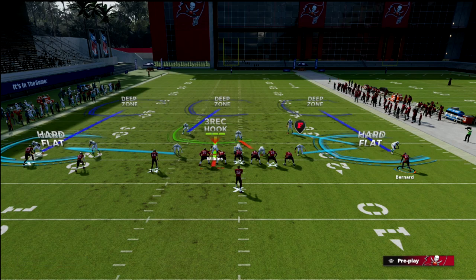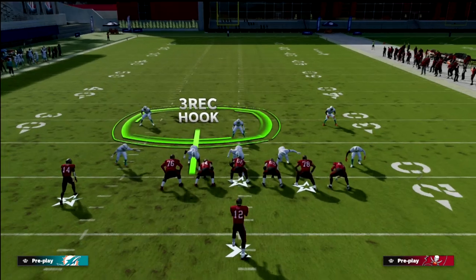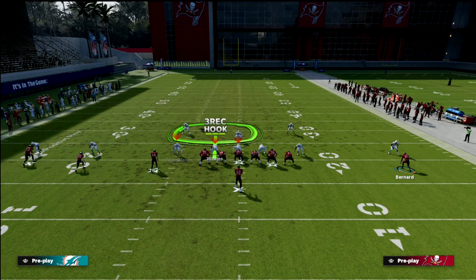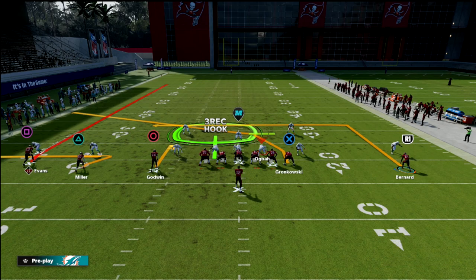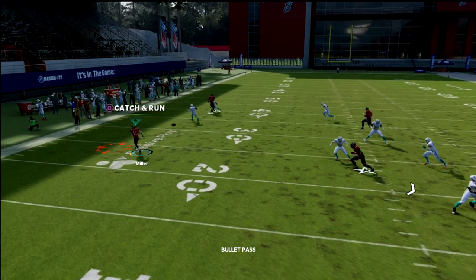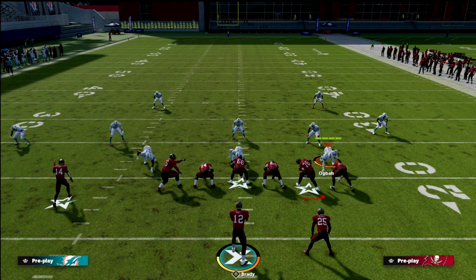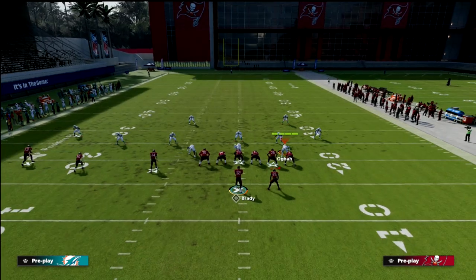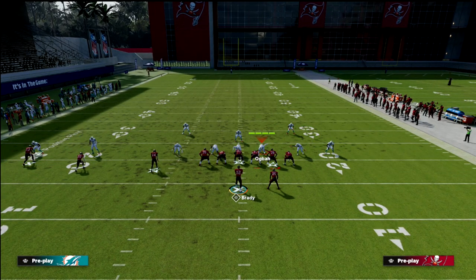They've got a Cover Two Mabel setup, but they can't vert hook the outside receiver — they have to three-rack him — which is a problem because they're going to get hit. If they put a vertical hook on him and the user stays over the middle covering the running back and crosser, there's no underneath flat defender. You can throw to Scotty Miller and get upfield easily. Cover Two, Cover Three, and Cover Four don't stop this concept.